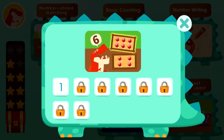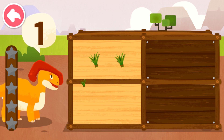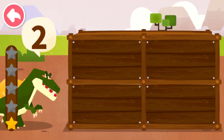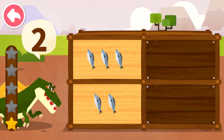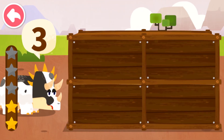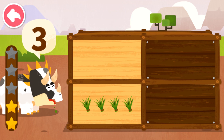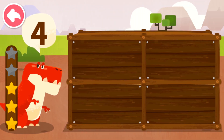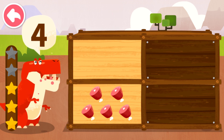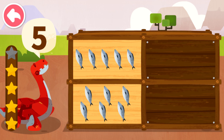How many food items does the dinosaur want? One. Two. Three. Four. Five.